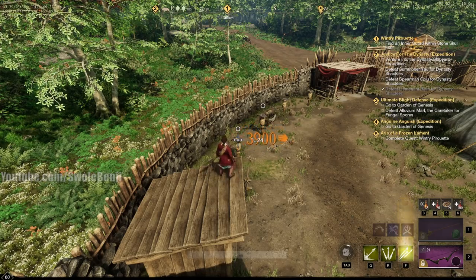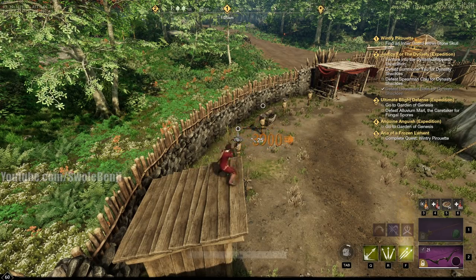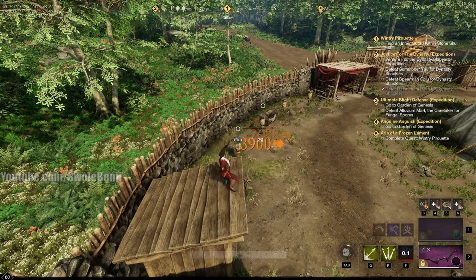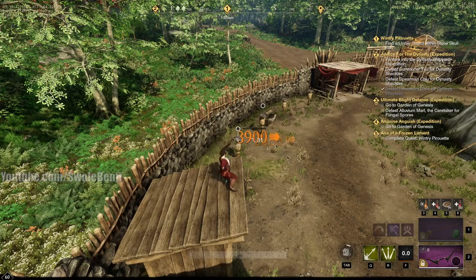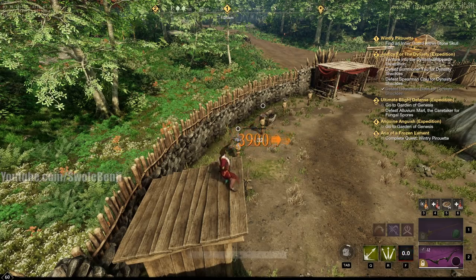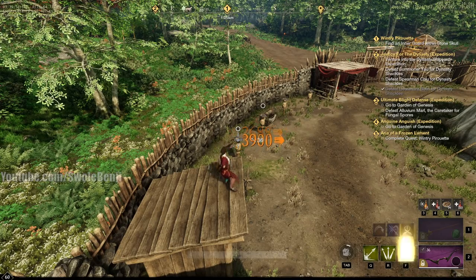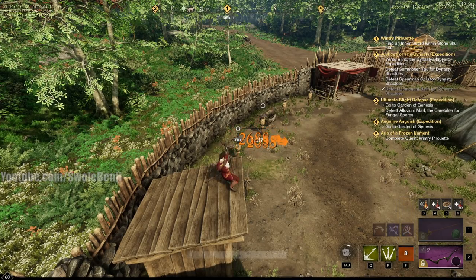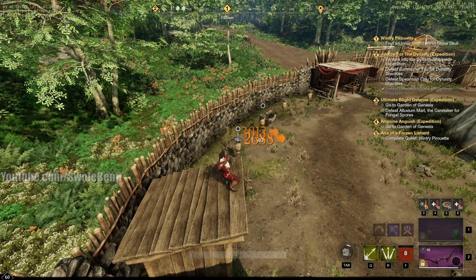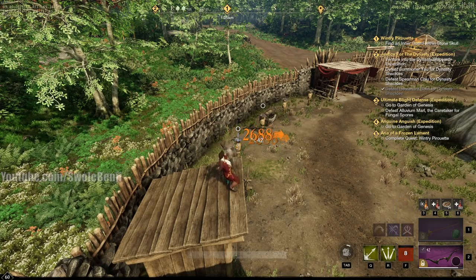If you have a friend, there's a way to speed this up even more — you can double the rate that you duplicate arrows. Enter a duel with a friend, use the lowest damage bow possible, your friend uses as much armor as possible and spams heals at his feet. Make sure he has a bag with the perk that lets you keep arrows a percentage of the time when struck by them. Shoot your friend over and over and he heals himself — both of you will receive arrows.